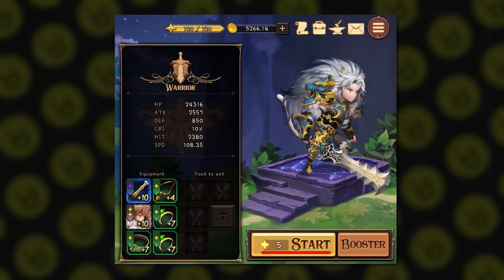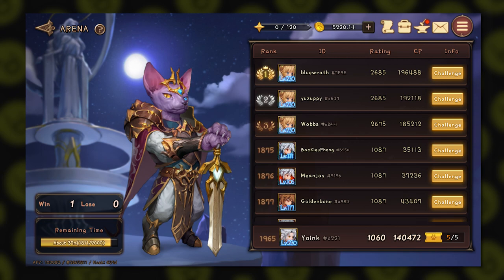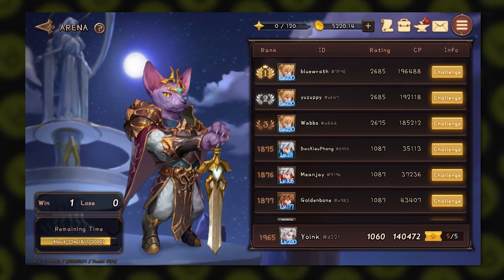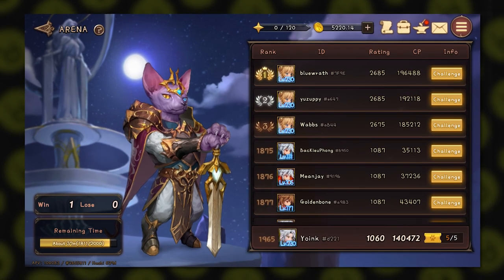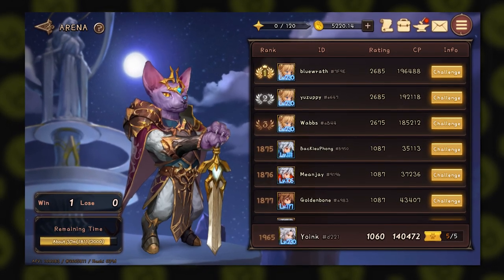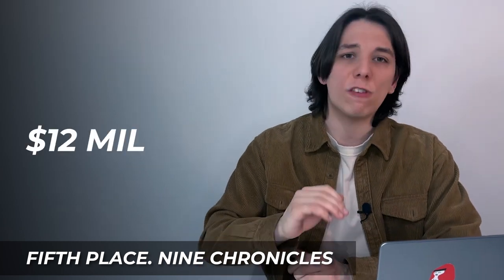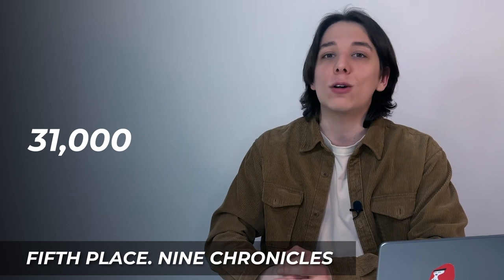As you progress, you beat stronger opponents and get even better stuff to increase your powers. You can also fight other players in the PvP arena mode and get cool prizes to upgrade your characters. It's also a great place for tournaments where you compete for prizes like in-game tokens called NCG, as well as unique NFTs. The main difference is the endless modability — players use open-source code to create interesting mods. Over the past month, Nine Chronicles had over 12 million dollars in trading value with over 31,000 unique users, and this is only fifth place.